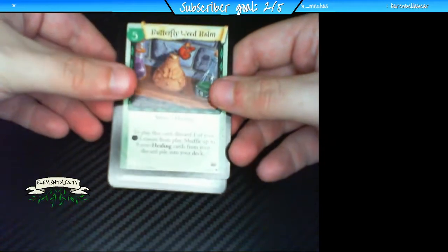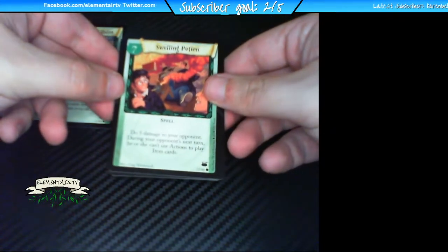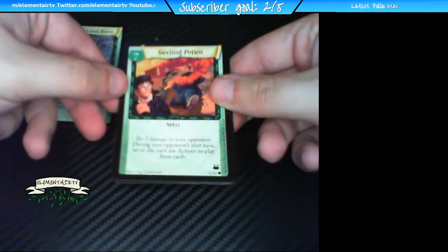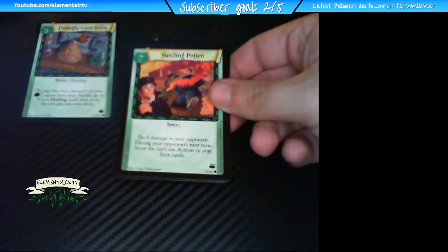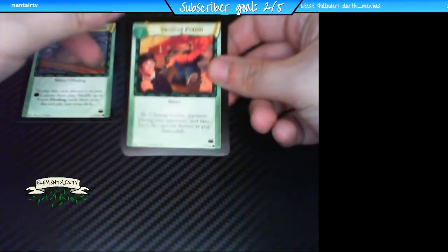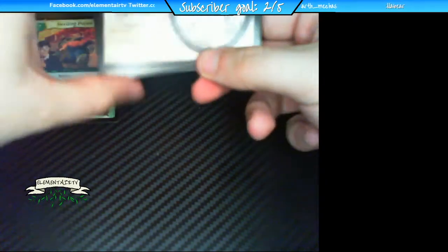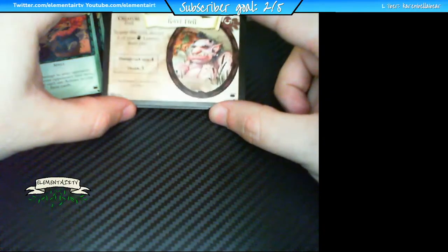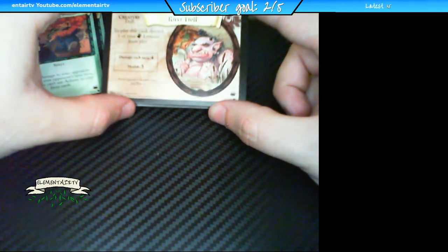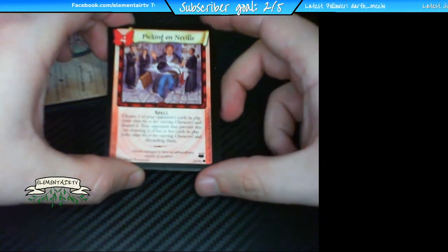So we got Butterfly Weed, Balm, a Swelling Potion — let me get the camera to focus a little bit. There we go, a little better on the autofocus. Oh, we got our first beast card — see if I can get this to focus. We've got the River Troll. Like I said, I've always liked these cards because they have some pretty cool art. I've had this pack laying around for quite some time but never decided to open it.